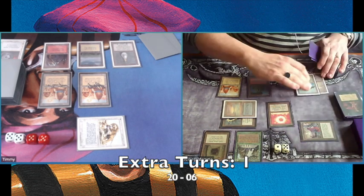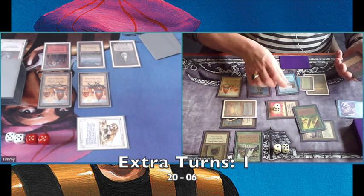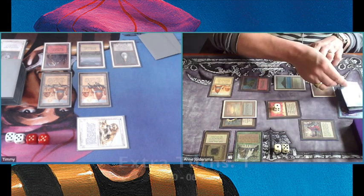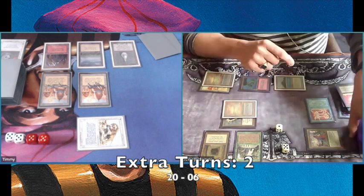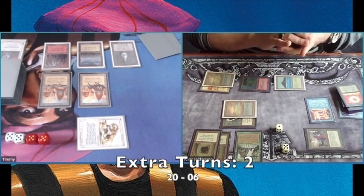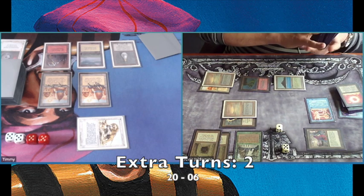With these decks, the sequencing of your spells is so important. He chooses to play a Regrowth on a Twiddle, obviously going to use it — Twiddle it, an extra turn, turn number two. Playing a Transmute Artifact, finding another Howling Mine — also showing how important Howling Mines are for these decks. You see that more with combo decks, that Howling Mines are key pieces.